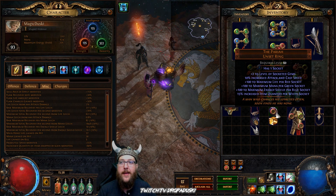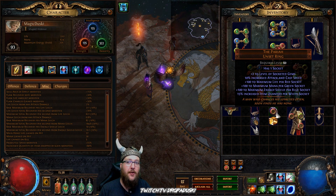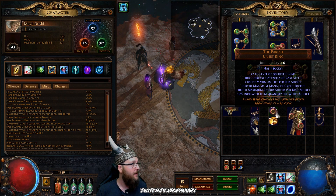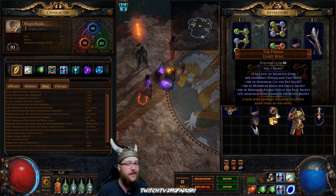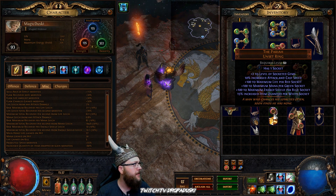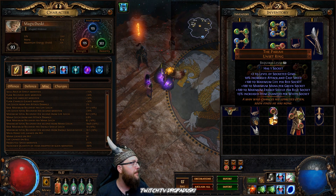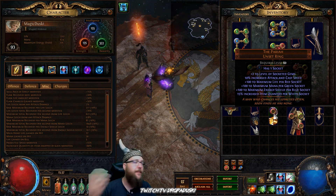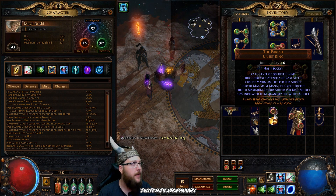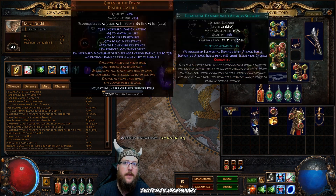The third step in the ring slot is the Pariah. The Pariah with a white socket gives you 15% increased quantity. So if you had two Pariahs on, you can get up to 30% in your ring slots, but the catch is they have to have a white socket. There are two ways to get white sockets — you can corrupt the item and hit a white socket, or the safest bet is to throw Vorici into research, throw the ring in there, get yourself a white socket, and you've got yourself 15% item quantity.